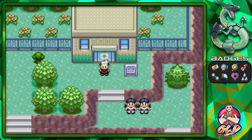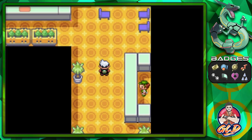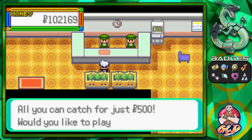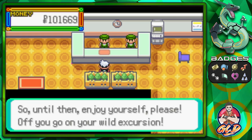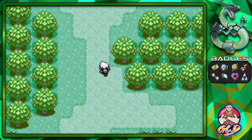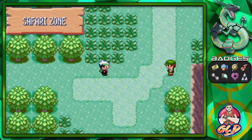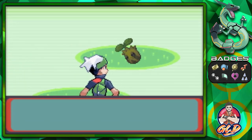Here we are in front of the Safari Zone. This is a little different from our first visit — there were individuals blocking some entranceways before. Now that we defeated the Elite Four, some of those entranceways have opened. You're gonna see some pretty interesting Pokemon that you probably want to get. This area right here was previously blocked, and now we have access to quite a few Pokemon not normally seen in the Hoenn region.